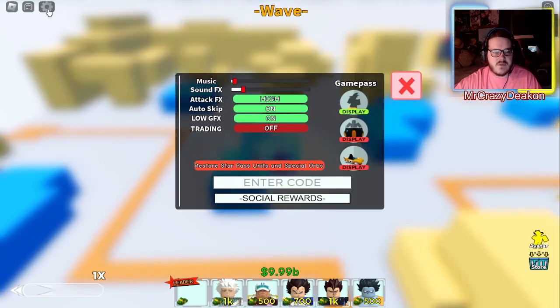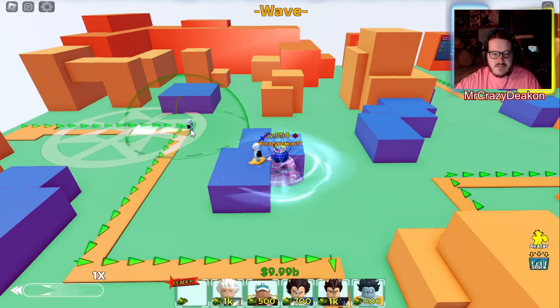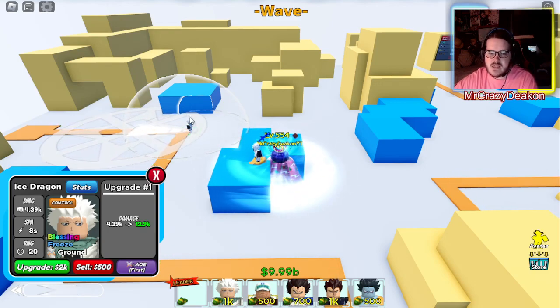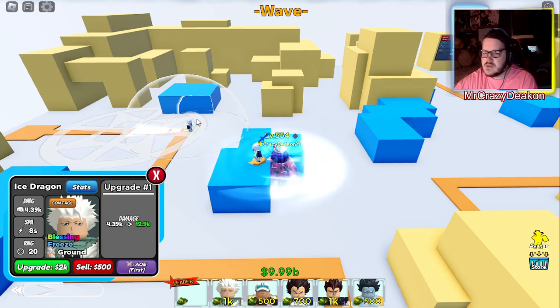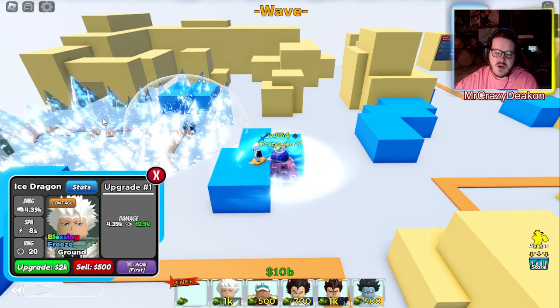We have attack on, we'll put him down. He doesn't have big range. His damage is 4,390, 8-second attacks, 20 range, and he costs 1,000 to place down. This is starting at level 100 — he is max level though — and he has a big AOE circle.